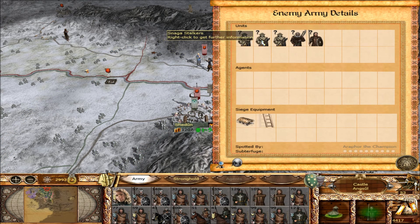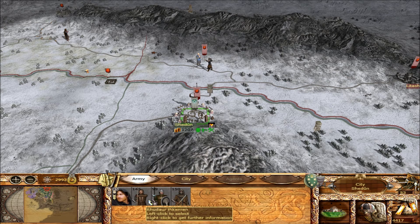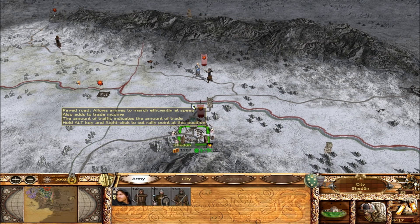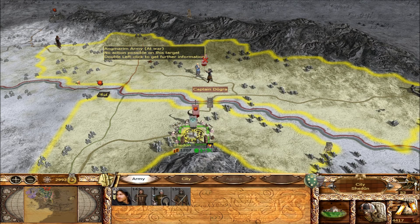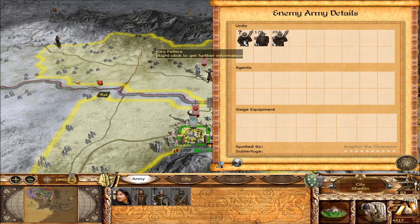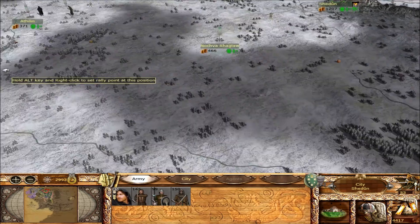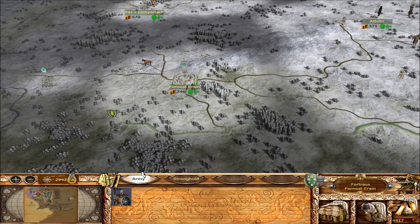Over here we're getting sieged at Shadoon by a small force. It's a lot of weaker troops - we should be able to take them out with Arafur and his people in here, but it'll be pretty damn close. If he brings these guys into the fight though, then we've got a problem. I don't think we're gonna be able to hold all of them, although those are pretty weak troops too.